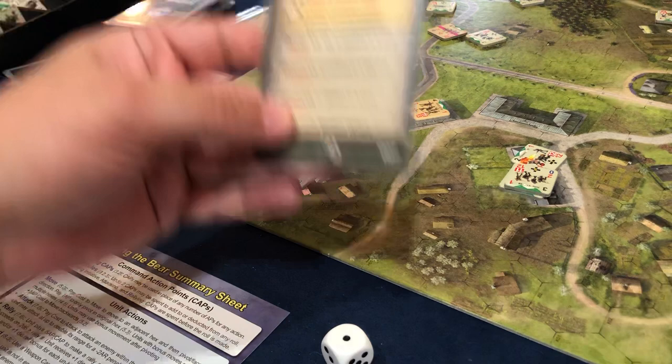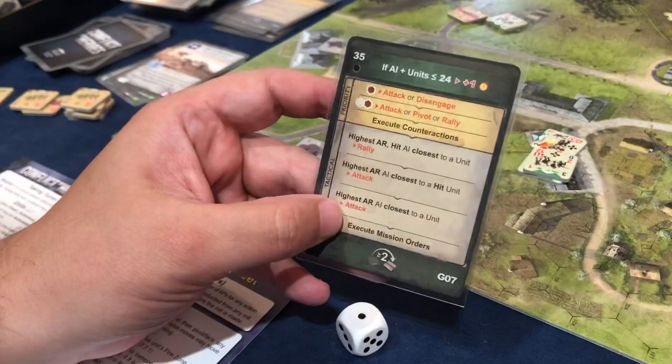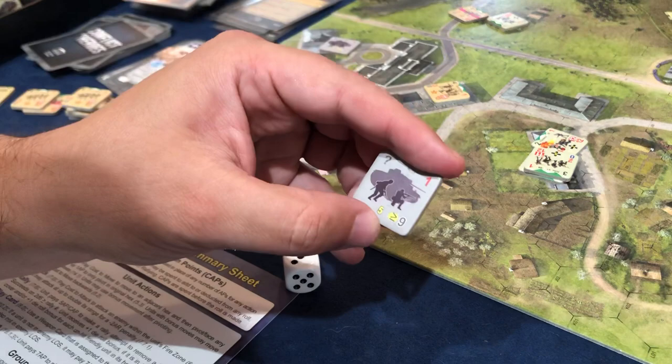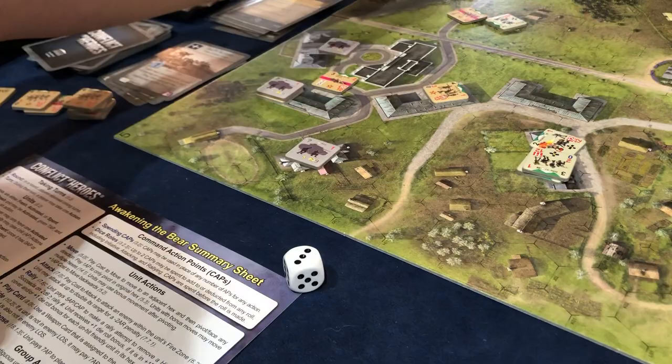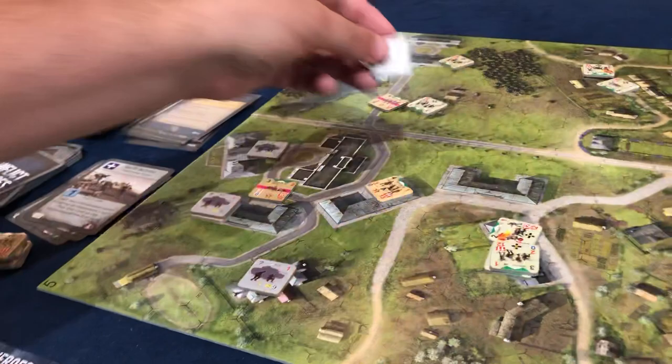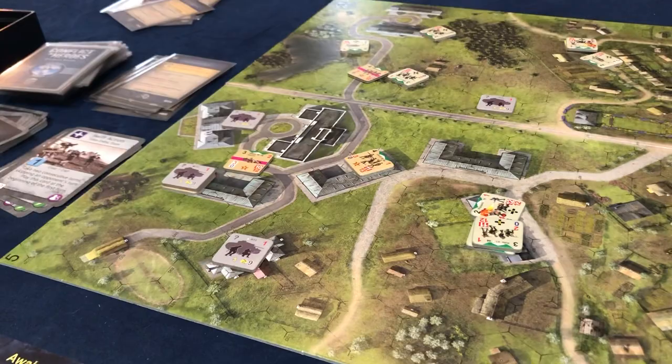They go and the mission marker is moving ahead again. We have to place an RE — I rolled a three, so one of these is coming out. But that spot's right where we are, so we have to roll again. I rolled a six this time — so he's appearing right here, sort of in the middle of nowhere.